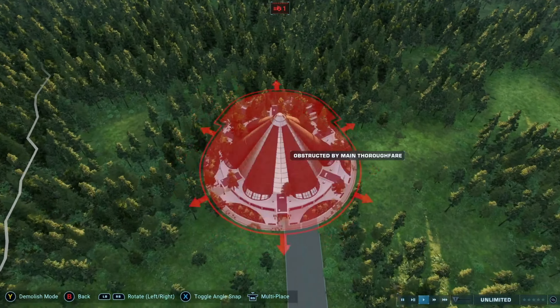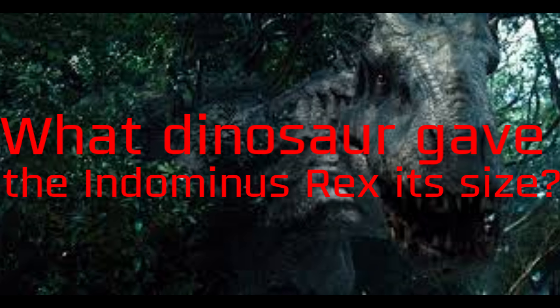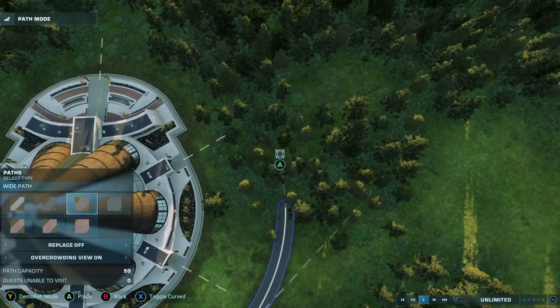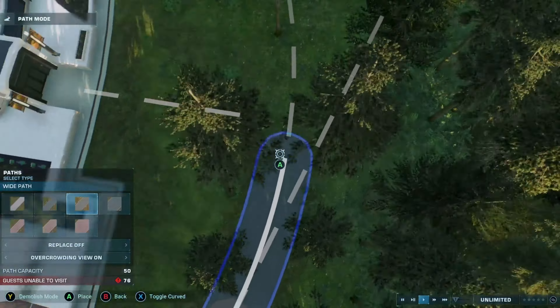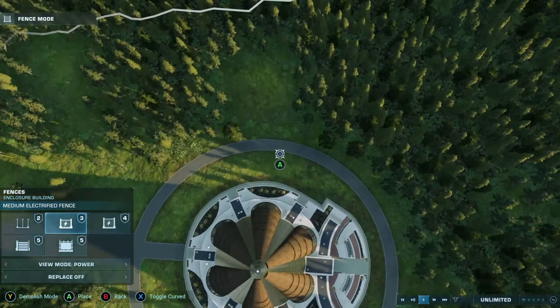Before we get started, let's kick off our Jurassic Park trivia. Number 1: What dinosaur gave the Indominus Rex its size? If you guys want to find out if you are right or wrong, make sure to stay till the end of the video to find out. We will be revealing all the answers.